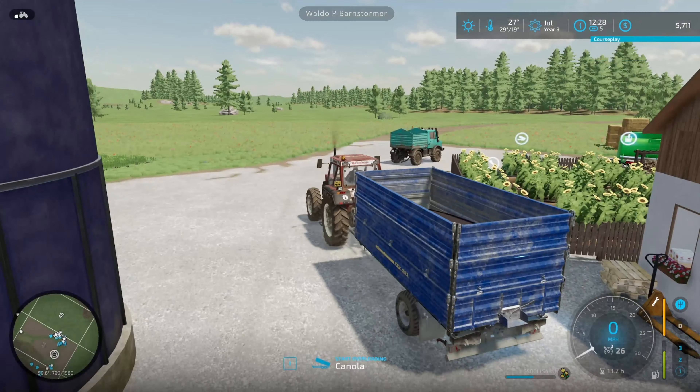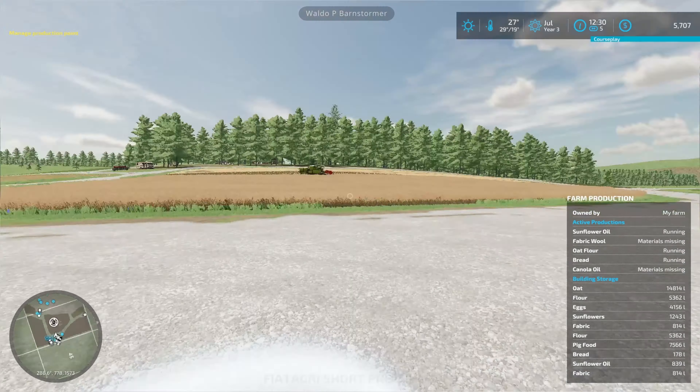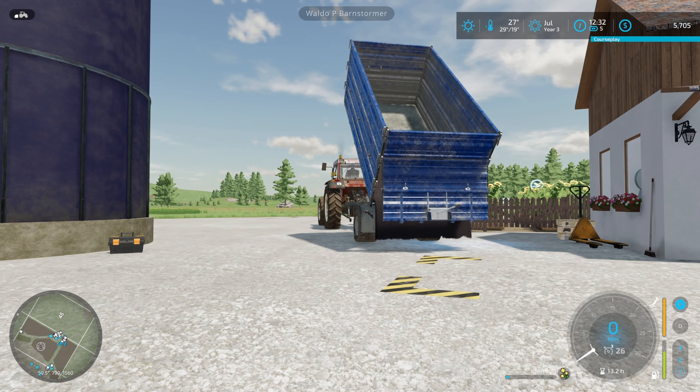Here we go — lovely neat stacks, couldn't do these behind if I tried. About halfway through the canola field now and she's eating through it quite well. Going to start the canola oil production — that one should bring us in quite a few pounds.